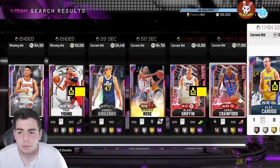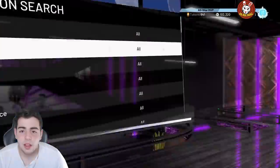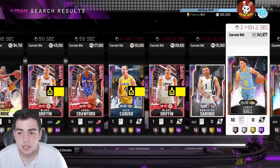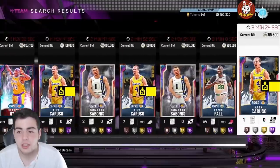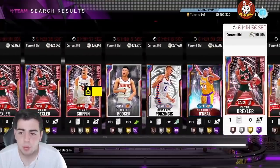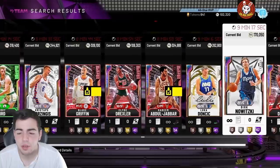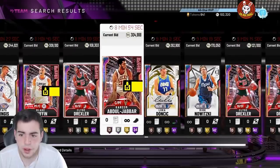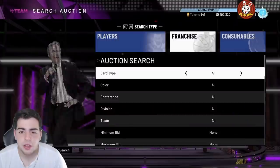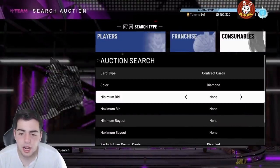For the auction house market talk: today is an insanely great day to sell your cards. No big content is out and the market is up a lot. I pulled Blake last night and he's going for around 400K — it might be time to sell. Sell your Shaquille cards, whatever you've got, because something big is probably coming Friday — likely a huge prime set with three to four opals.